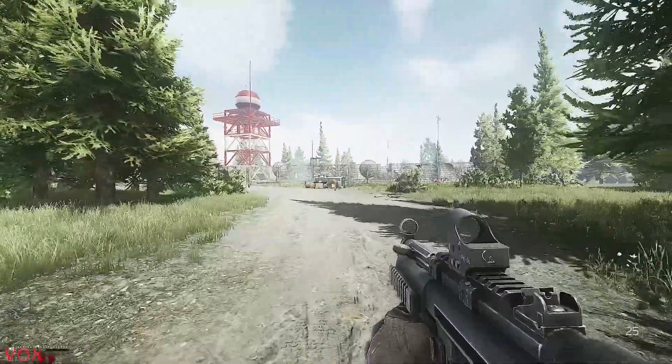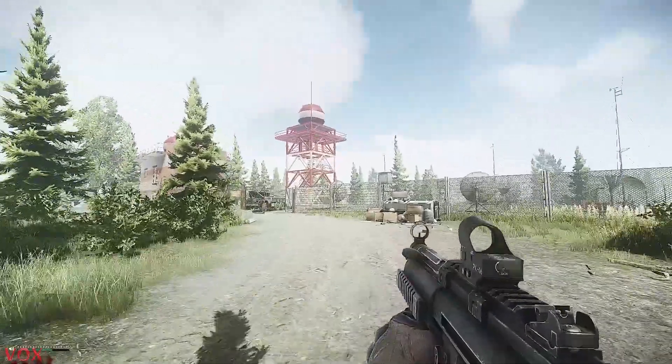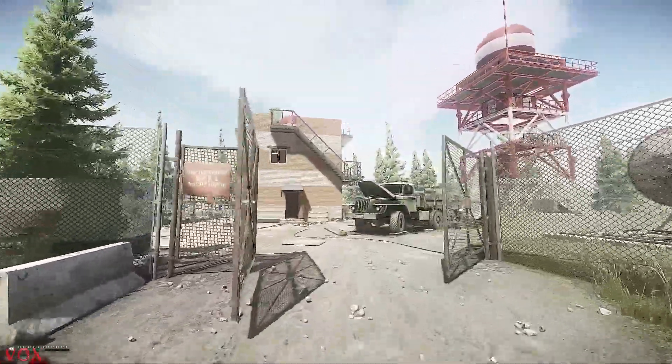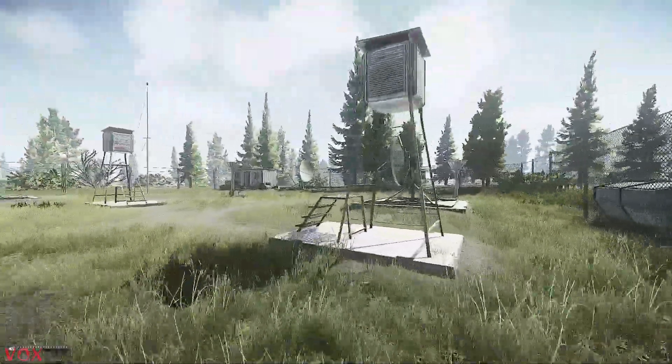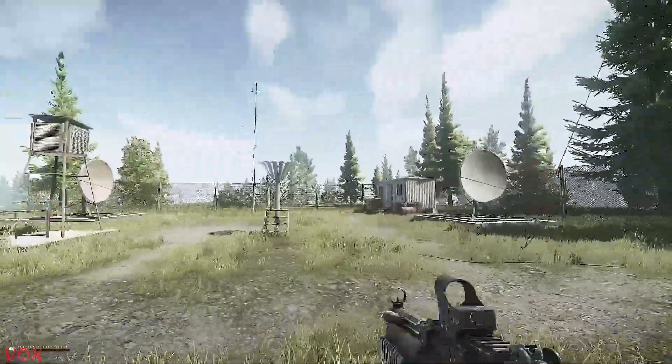The second radar dish is over at Signal Tower. This is noticeable because it is giant and it is red. Keep an eye out for this — it is the same thing as the west roof. You simply have to run into the compound and stand near the radar dishes until it says subtask complete in the bottom right corner.